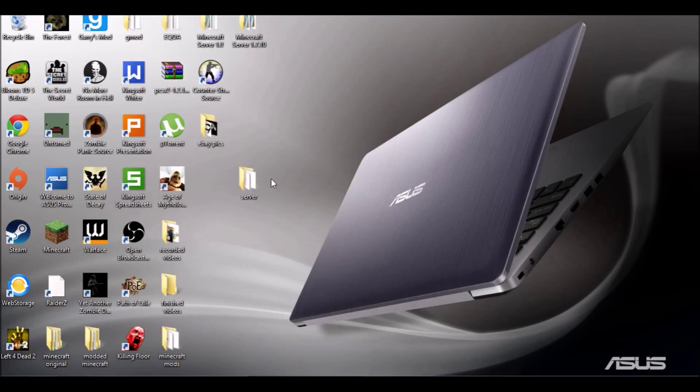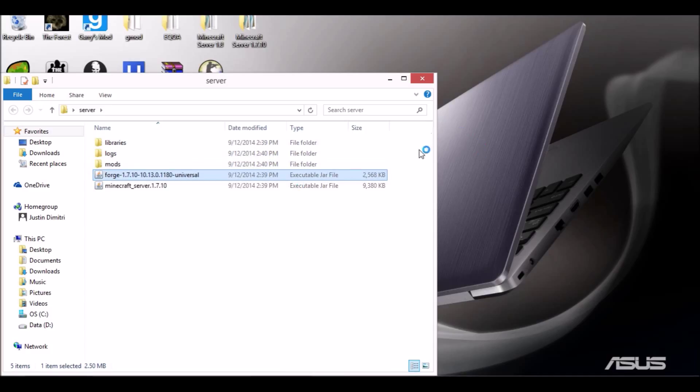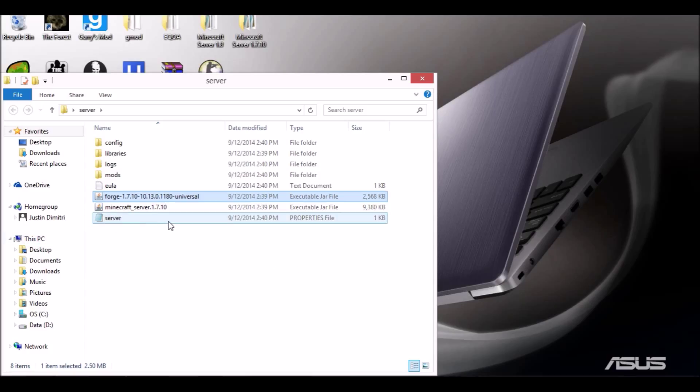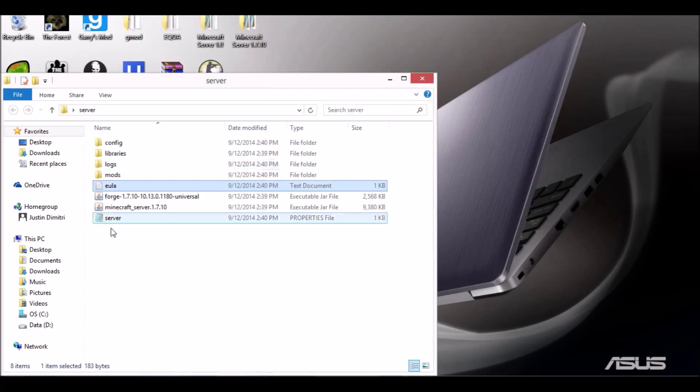Alright, we're done loading. Open up the server folder — you should have three files: Libraries, Forge Universal, and Minecraft Server 1.7.10. The only one we need right now is the Forge file, so double-click that and let it load up the new folders. The server will automatically start and then shut down — don't worry about that. Come over to the eula.txt file, double-click it, and change 'eula=false' to 'eula=true.' Then File > Save, close it, and reopen the Minecraft Forge Universal file.